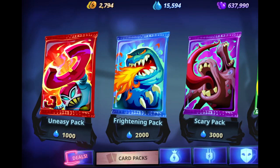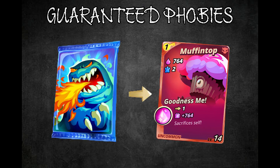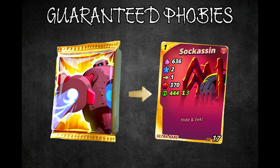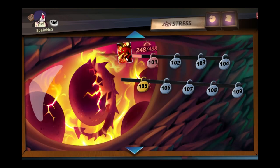In the store, there are uneasy, frightening, and scary packs bought with tears, and terrifying, horrific, and dreadful packs bought with coffee beans. The first time you open each different pack, you are guaranteed a new phobia of a specific rarity: uneasy gives a common, frightening gives an uncommon, scary gives a rare, terrifying gives an uncommon, horrific gives a rare, and dreadful gives an ultra rare. I recommend opening at least one of each pack to guarantee expanding your phobia selection. Note that the tutorial makes you open an uneasy pack, so no need to open it again.